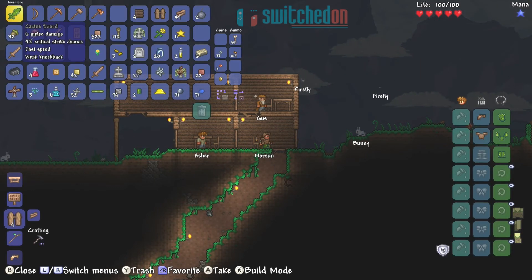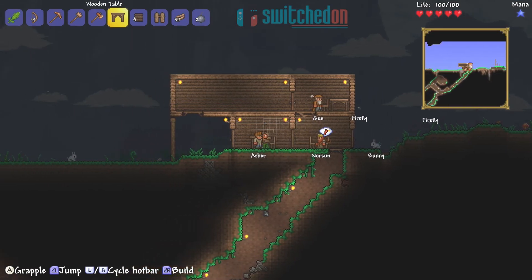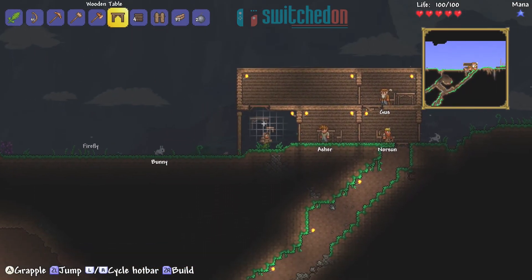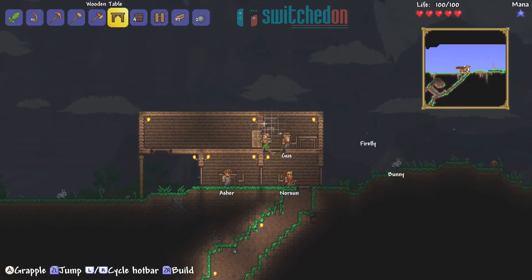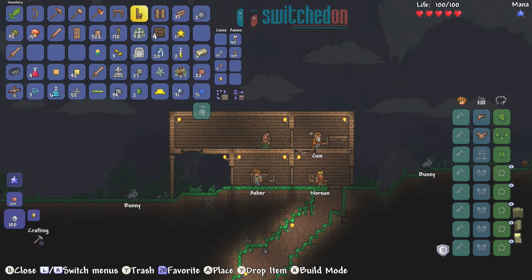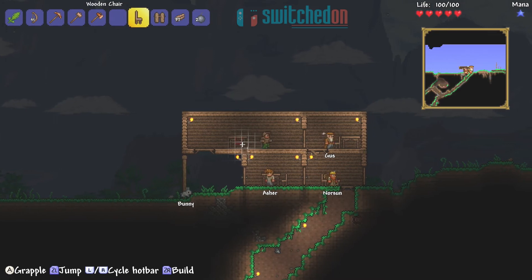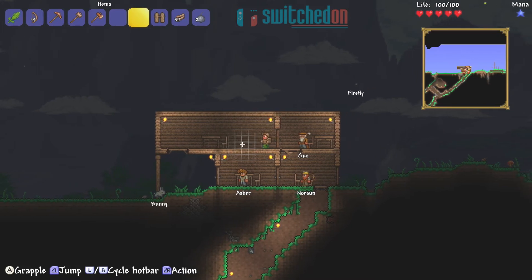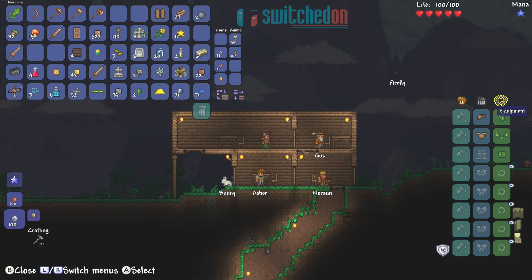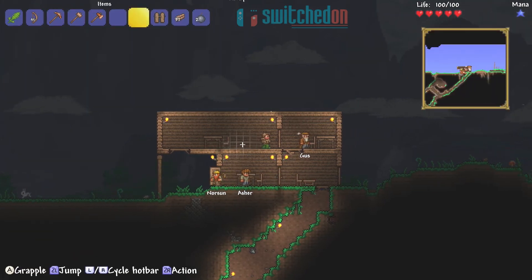We might as well finish this room off — I hope I've got enough wood. So we need a table and a chair, and then we should have another room. In my cactus boots — look like a farmer. So chair and table. Let's check that: X, right tab across to housing, housing queries — housing is suitable. So we've got Asher the Guide, Gus the Merchant, Norsen the Demolitionist — it's too early to be pronouncing those words. So that's all good.